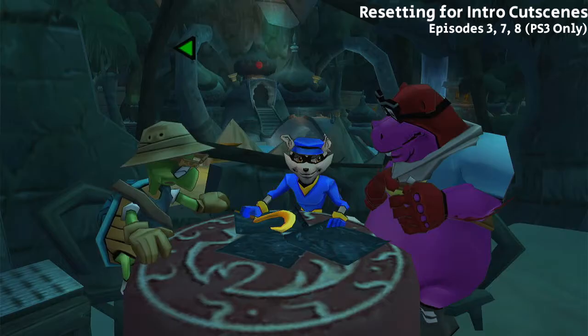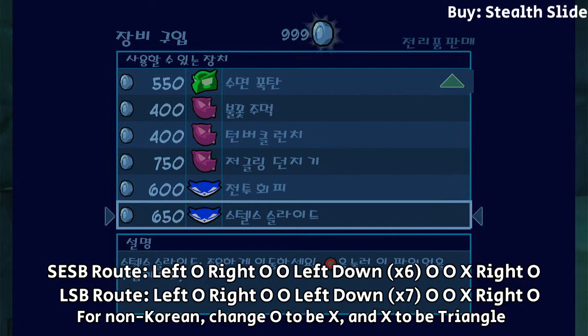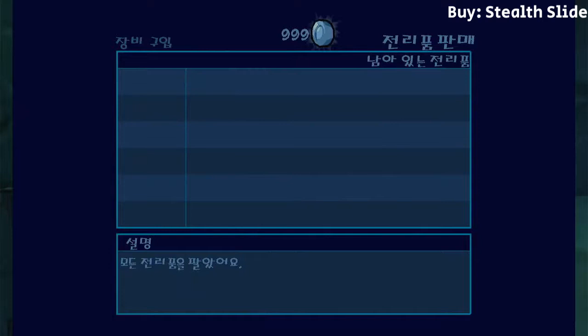After the cutscene or the reset, we need to buy Stealth Slide. We hover slide by default, and there are no other characters unlocked, so go one left to the Thiefnet, then right to sell two treasures with one press each. Then go left and all the way to the bottom to buy Stealth Slide, which is the slide gadget worth 650 coins. Exit the Thiefnet and go right once to Sly, splitting for the start of the episode upon selecting him.